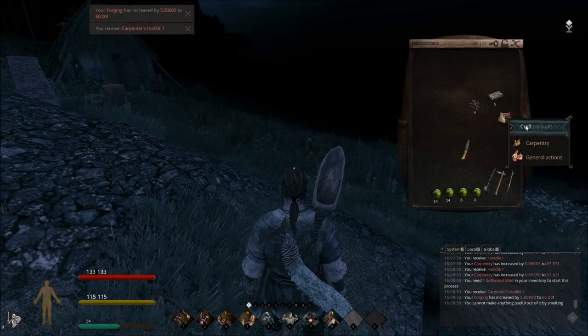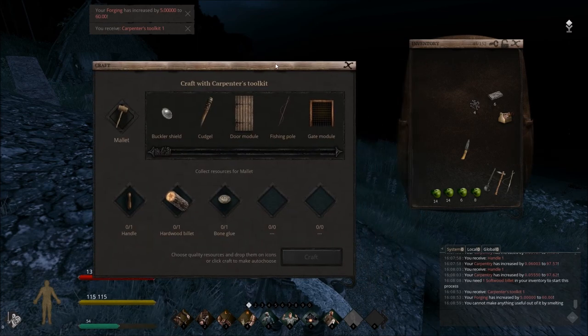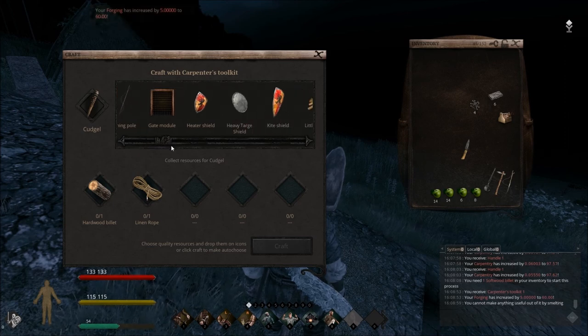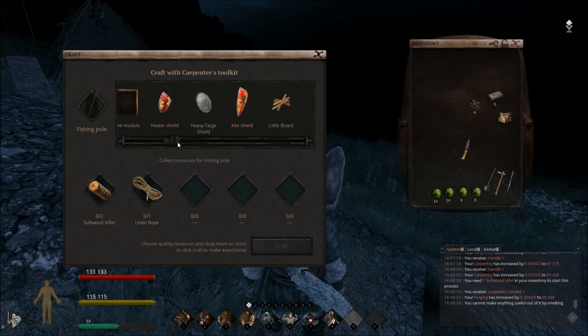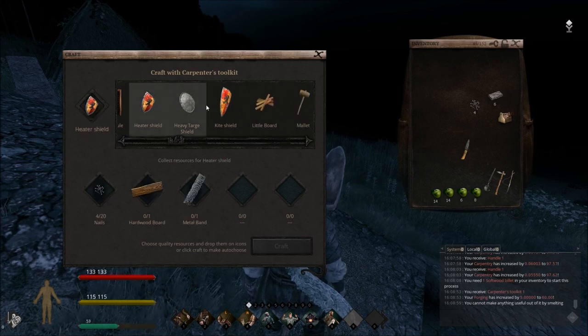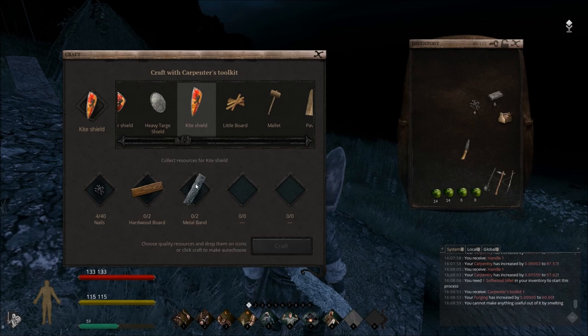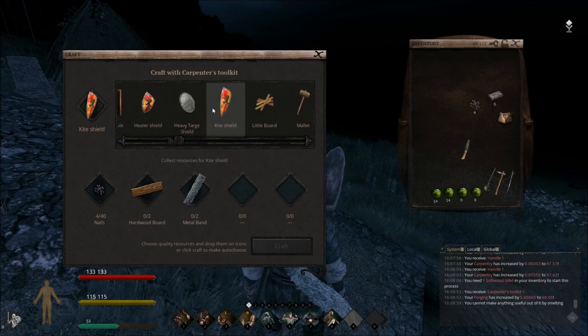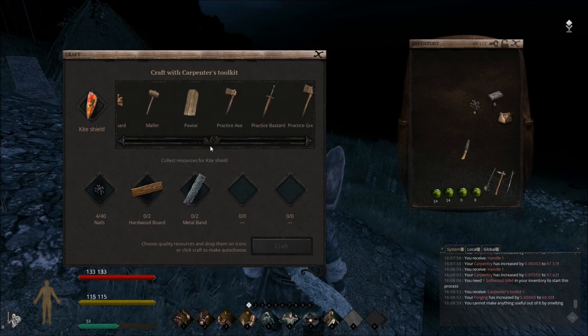If I right-click on my carpenter's toolkit, I get a lot more options. I can make a shield, some weapons. You'll notice this item takes linen rope — rope is going to be a whole other video. We can make a fishing pole. There's a nice kite shield that only requires metal bands, hardwood boards, and nails, which we can already make with our forge and anvil. So if you're up for it, go ahead and make your kite shield — you're going to be using them later.